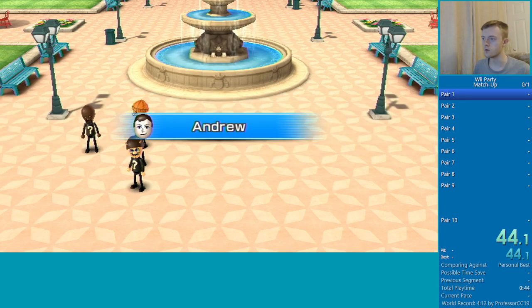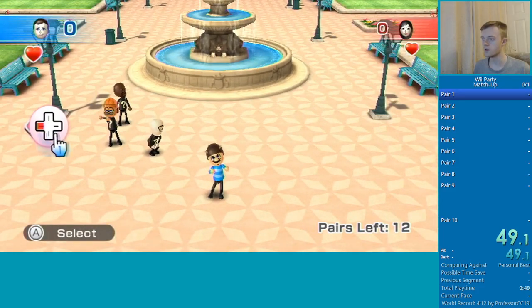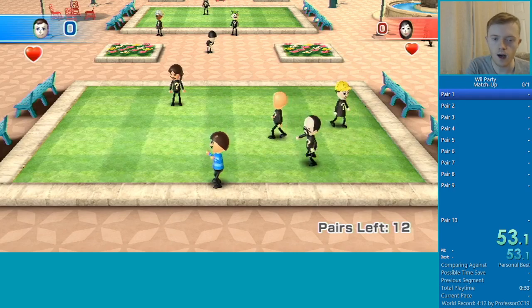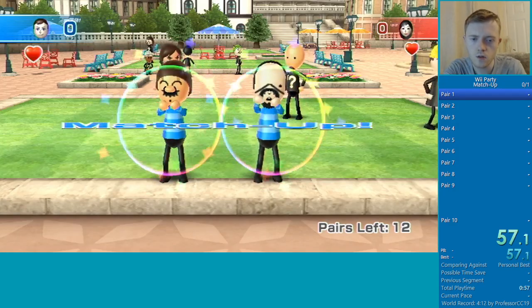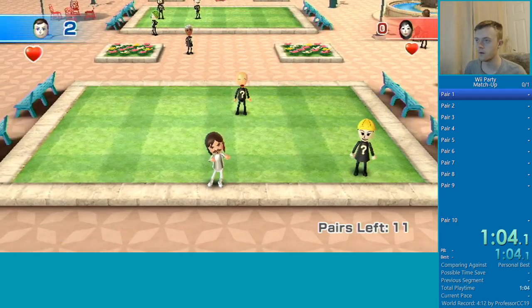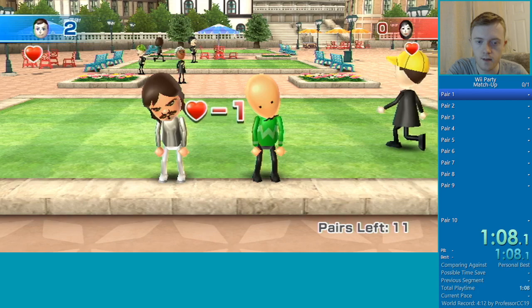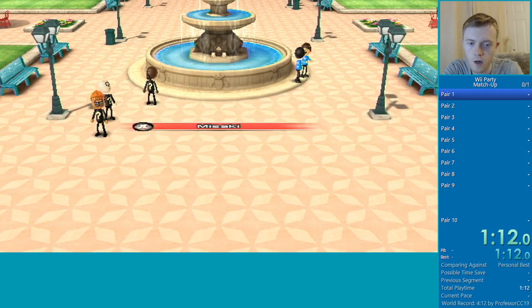Minion is purple, so we need B, who is blue, and Pack, who is blue. Where is he? There he is. Minion was purple? Okay, let's do Jack Black, Platinum. Bellsprout is green. Bellsprout, Garfield green.